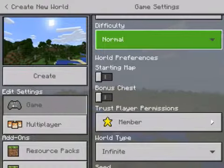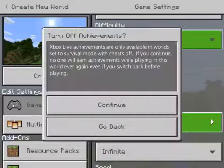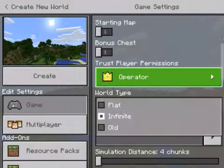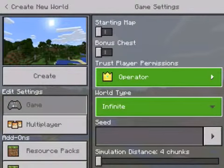You can do bonus chests, so there's a chest where you spawn and there's stuff you can get. I'm not going to get that. I'm going to switch this to Operator so I can operate everything. World type: Infinite is just a never-ending world. Flat, there's nothing, it's just flat. And Old is like a small world. So I'm going to keep it Infinite.